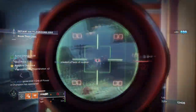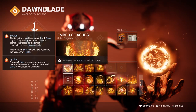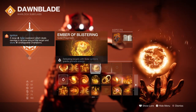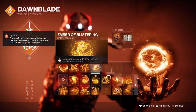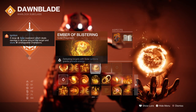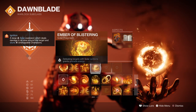For the subclass choice, it's going to be Daybreak with Touch of Flame and Heat Rise, and then you'll want Ember of Ashes, Ember of Sharp, Ember of Combustion, and Ember of Blistering. This setup will not only grant you increased grenade and ability energy that links into your mods later, but the enhanced ability to stay in the air for a long time will overall balance out how the build feels.